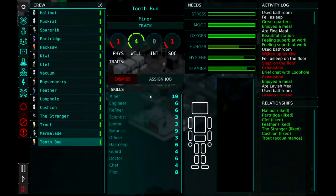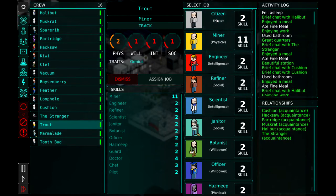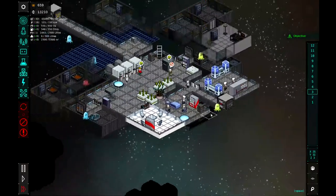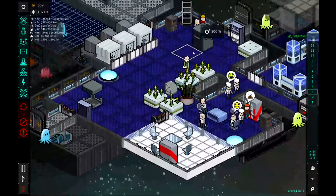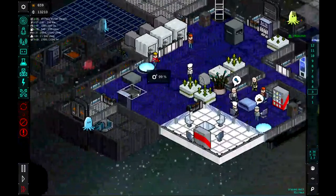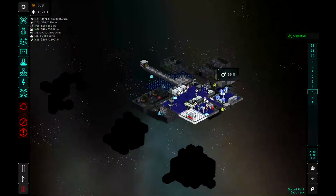Let's make sure all of our meeples are in the station. So we're going to assign Toothbud to be a citizen. And Trout was a miner as well, so they should come back into the station here any second. Just make sure everyone's got a minute to be on board and ready to go. We got a pillbox there and a pillbox there, which will help defend our little station from attack. And I think we're good to go ahead and jump.